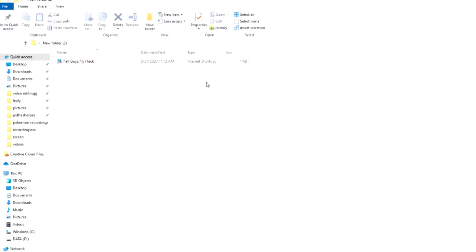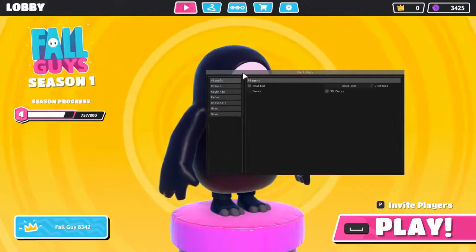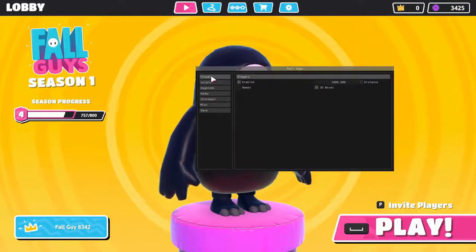It's pretty simple. If you can't figure it out, I honestly worry for you. You just gotta double click on it. Right after you run the fly hack, this little menu is gonna pop up in your Fall Guys game. This is the hack menu.